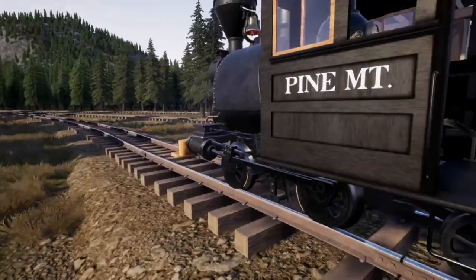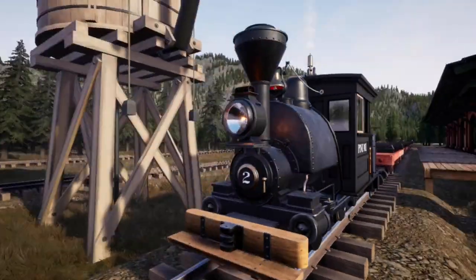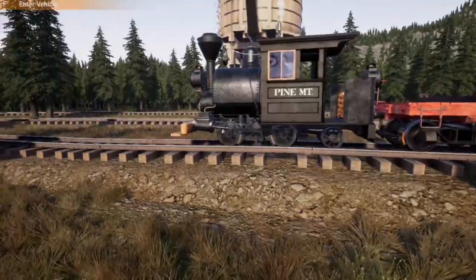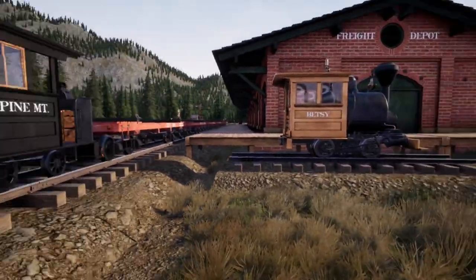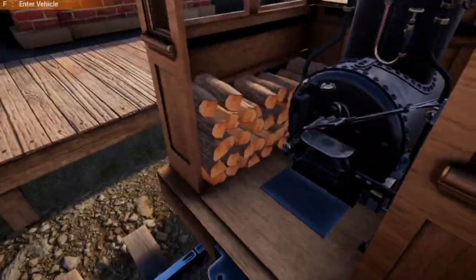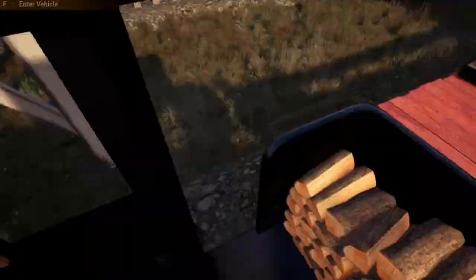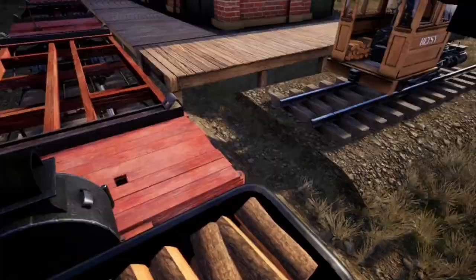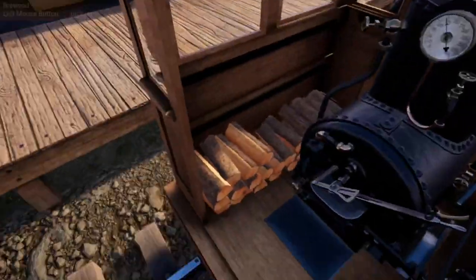The name of our railroad — I decided to go with the Pine Mountain Railroad. So 'Pine,' then the abbreviation for mountain, making it the Pine Mountain Railroad. Over here we have the engine we spawn with. We got Betsy right here. I retired Betsy as soon as I got the tier 2 Porter, so Betsy's over here as the freight depot mascot, fully retired from service.